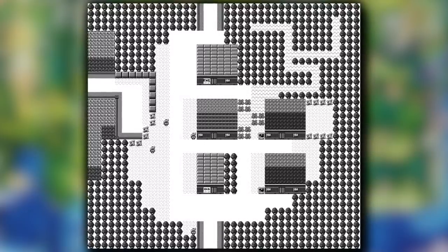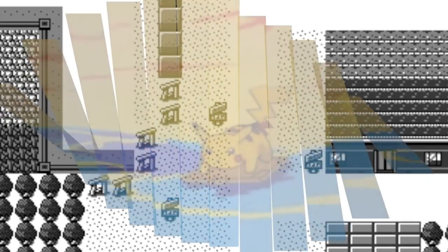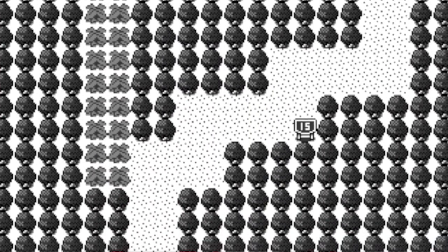Others, such as Viridian City, were quite complete. Notice the actual roadblocks that are present, perhaps suggesting — along with rumours of a surfboard item — that HMs were originally not planned. The beta routes are also quite interesting. Some are empty and merely have placeholder graphics, while others, such as Route 1, show route designs that would not feel out of place in a modern Pokémon game.